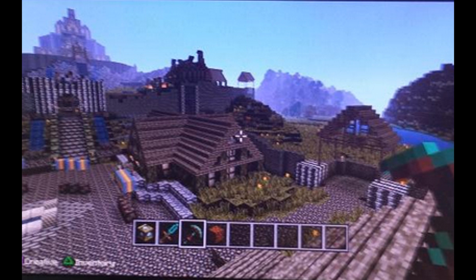4J released a tweet earlier that showed an image of the new stuff being added in the update. I don't know when it's going to come out, but the new stuff is in a texture pack, so it's really hard to decipher what's what. But as you can see in the hotbar, it's a redstone block and a beacon.